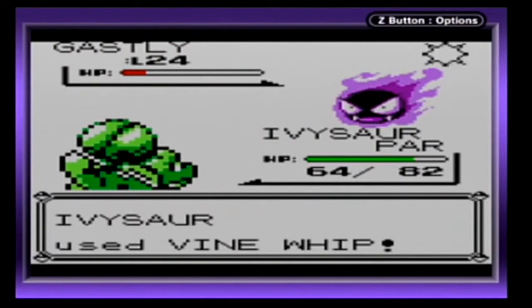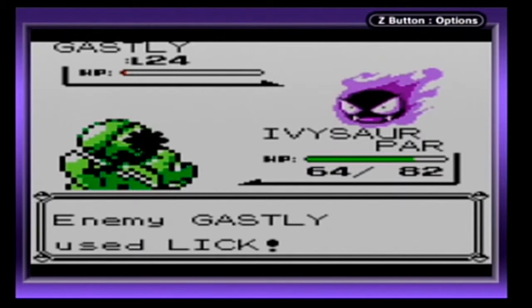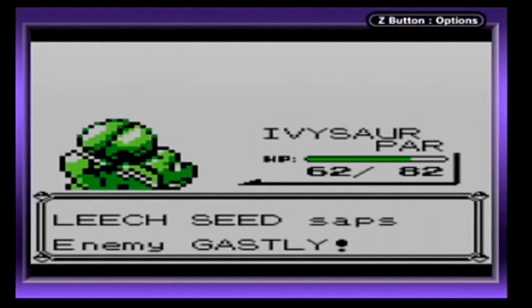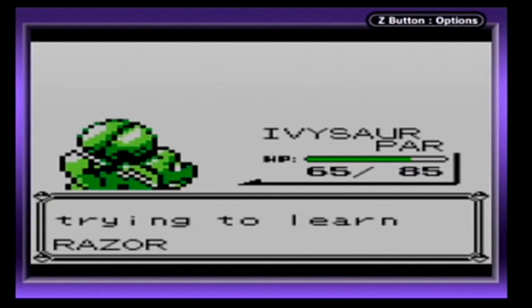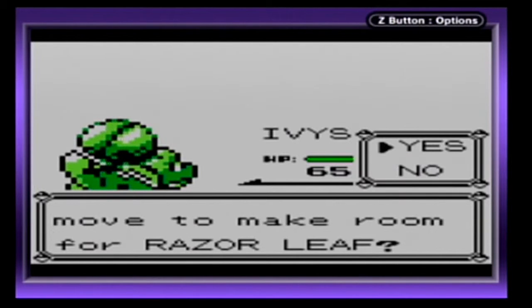I wish this Ivysaur would break out of confusion. Take it down. That's ridiculous — it used Lick. At least I didn't take that much damage. Please level up, Ivysaur. Yes — thank you! Ivysaur is trying to learn Razor Leaf. That is a much better move than Vine Whip.